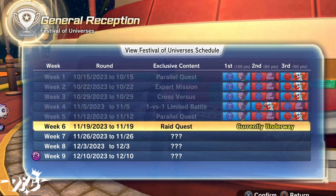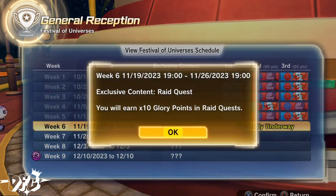For Week 6, which takes place November 19th all the way to November 26, exclusively raid quests will earn 10 times glory points. So this is going to be a very straightforward and easy method to do — let's get into it.